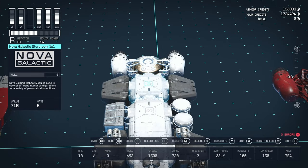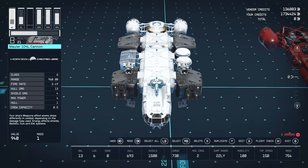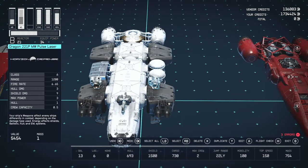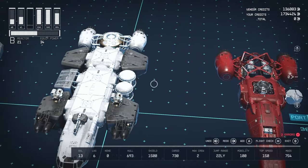Behind that we have the Nova Galactic one-by-one storage room. For weapons we have a single Mauler 140 104L Cannon from Horizon Defense — A class, 960 range, 3.49 fire rate, 13 hull damage, 4 power. And then a pair of Dragon 221P Megawatt Pulse Lasers from Horizon Defense — A class, 1,200 range, 6.65 fire rate, 9 shield damage, 3 power each. Pretty decent.